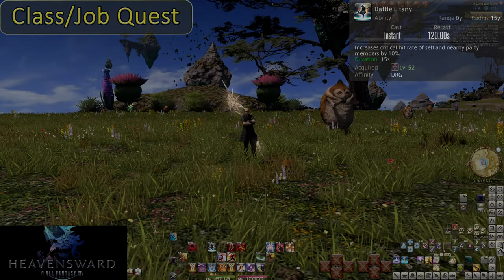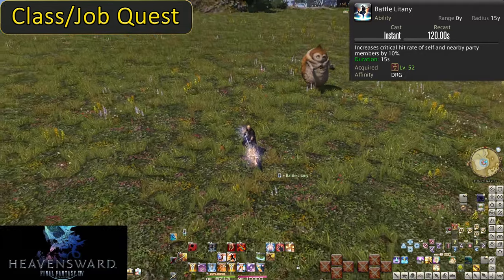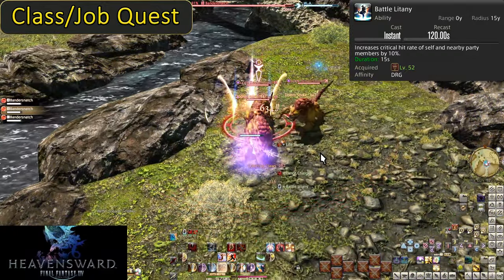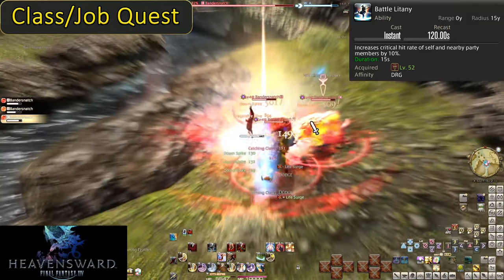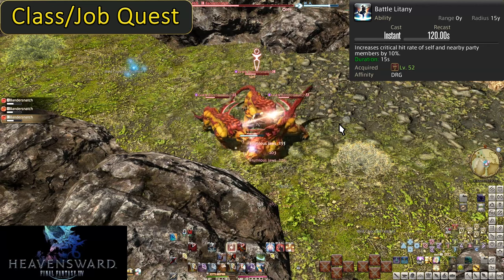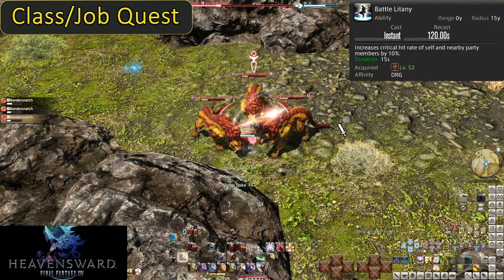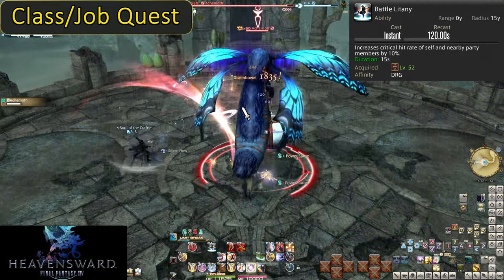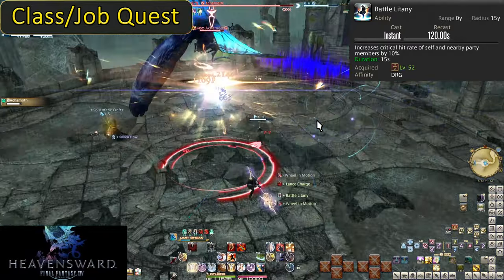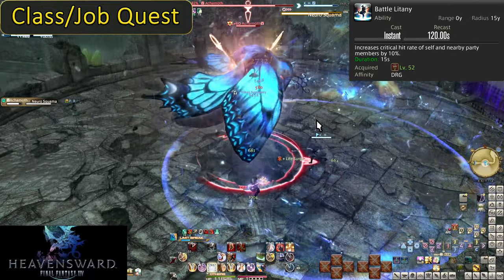Level 52: Battle Litany. On a 120 second cooldown, Battle Litany has a 15 yalm radius to buff you and all allies within range — the critical hit rate of everyone is increased by 10% for 15 seconds. Notice our opener follows the idea of: buff up, then throw out everything. Most everyone will be doing this, so using this as an opener will buff everyone even further. Just use it on cooldown to make sure everyone is getting some big buffs. You don't get to use it much, but when you do it's very strong.